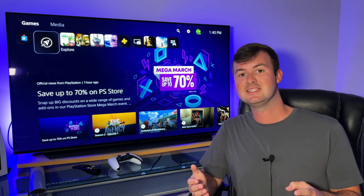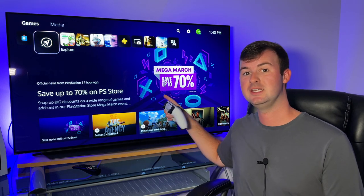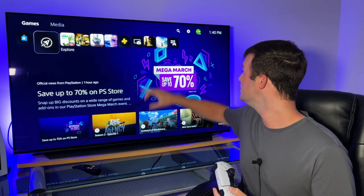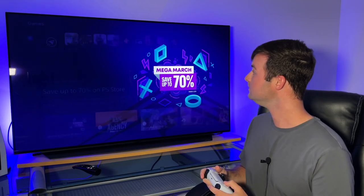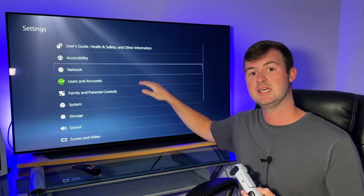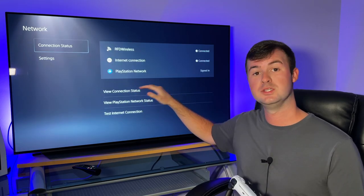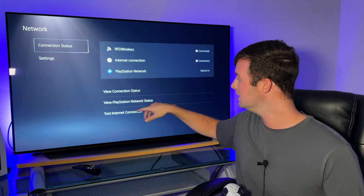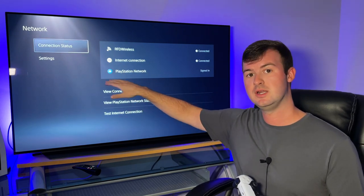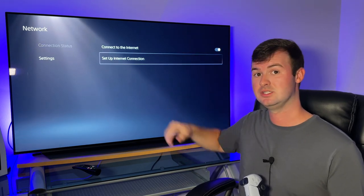To show you how to get to this one trick that I'm talking about, you first want to start at the home screen of the PlayStation 5, and then you want to go up to the gear icon on the top right, which is your general settings menu. Once you go into your general settings menu, you want to find the menu that says Network. Once you go into your network settings menu, you want to go down to where it says Settings, and then go down to Set Up Internet Connection.